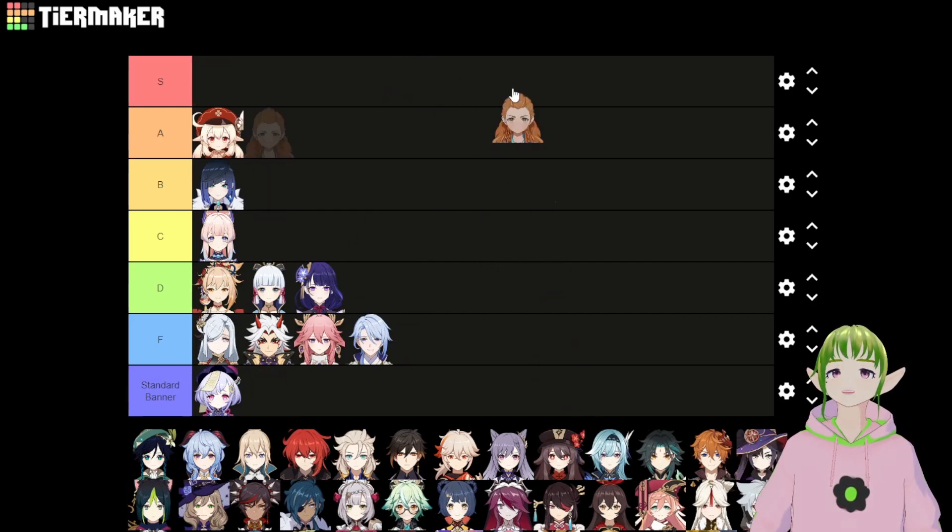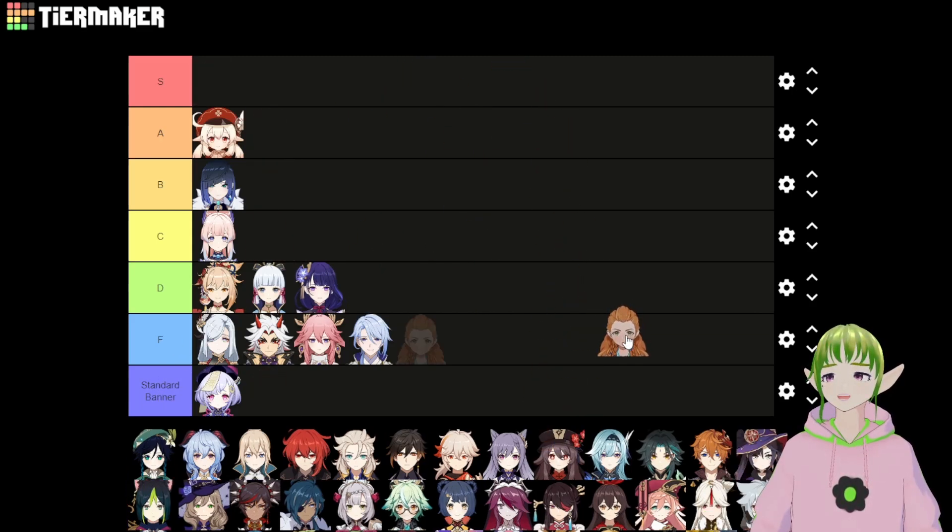Next up is Aloy. I debated including her since she's never been on a banner — she was a free gift to PlayStation users and eventually PC and mobile — but it's possible she could appear on a banner later. Unfortunately, Aloy goes in FFFF tier. She doesn't do much; her cooldowns are really long, energy generation isn't great, and her DPS is only okay as a Cryo burst sub-DPS. A Cryo bow user is fine for exploration, and bow users are generally useful. But the fact that you can't ascend her until halfway through Inazuma, leaving her stuck at level 20, makes her an easy F tier.